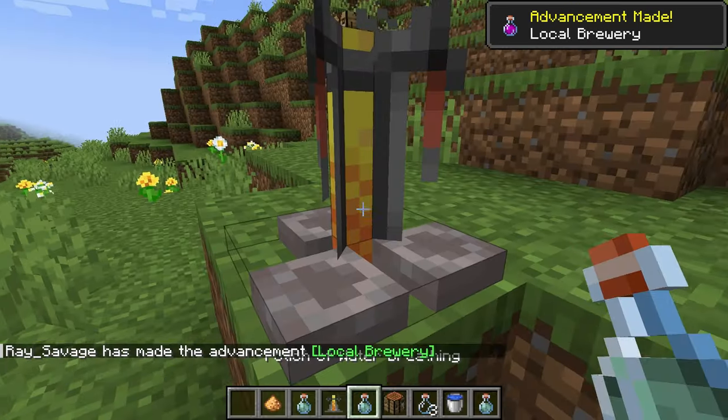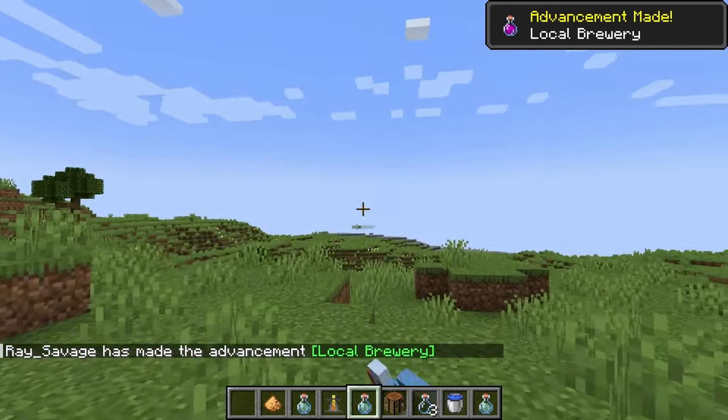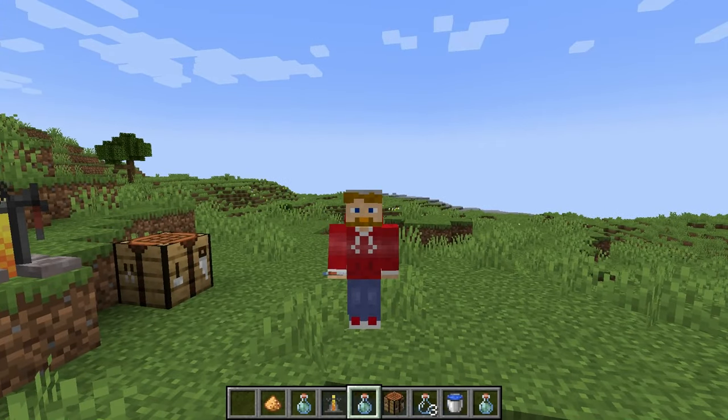To me, the two most effective and important potions in Minecraft are water breathing and night vision. This is one you're going to want to know. That's all there is to making a water breathing potion.